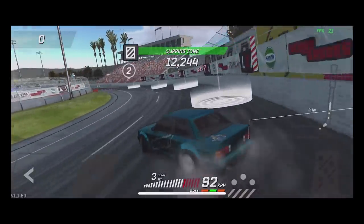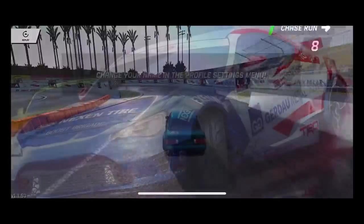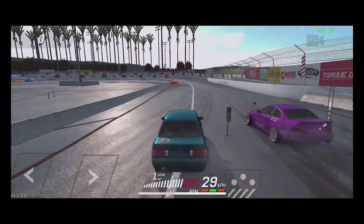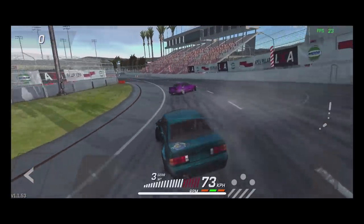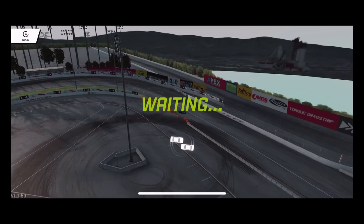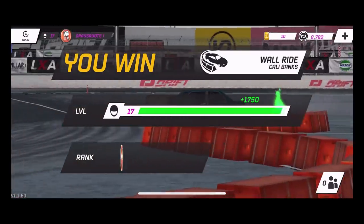We're gonna try and get a good run here — not as much angle. There we go, now we're tagging clipping points! Now we got 45,000, now we got a good lead run. He went that way and I totally threw myself out of this run trying to follow him — so I got 419 points. We had a great lead but I lost my line and put us on the wall. We still did win though, so that's definitely good. We took some money on that — 1,750. We're gonna level up to 18.